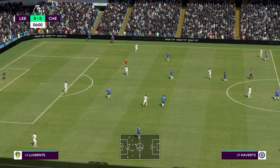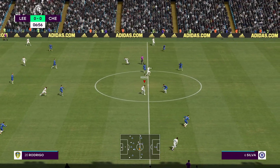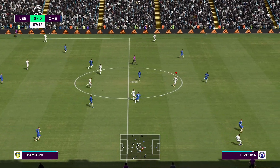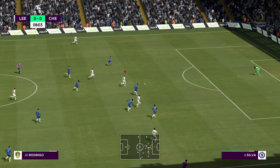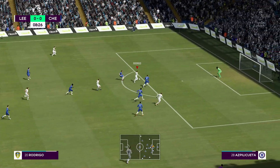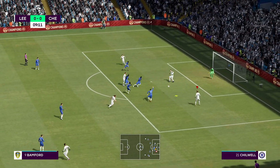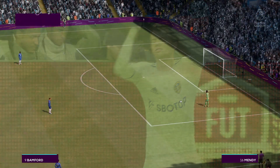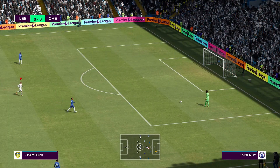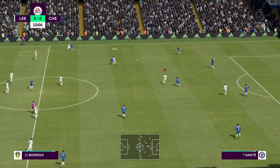Kosh plays it up to Llorente, finds Bamford. There's not much room — here's Rodrigo making the run inside. Nice pass, and there's a bit of space. Rodrigo shoots — oh, he hits the bar! That's not what we wanted. Bamford was there but probably offside. Rodrigo put too much power on it. First big chance of the game and we've got to bury those.